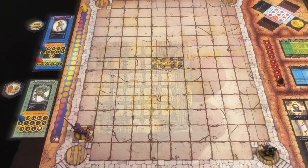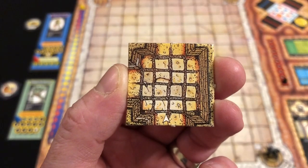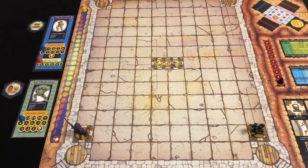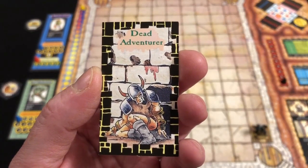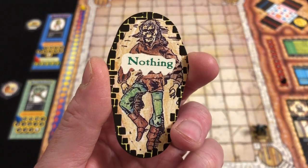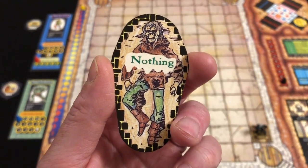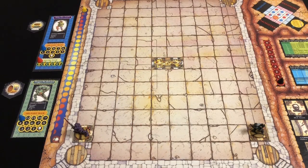Rildo also moves north — it's an equally good start, a mirror image room. Rildo sneaks in and we draw a room card. We've found a dead adventurer. We choose to investigate the body and draw from the corpse deck — unfortunately it's nothing. The sun advances and that's how quickly Dungeon Quest plays.